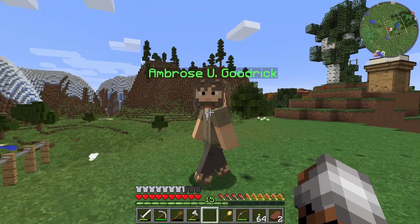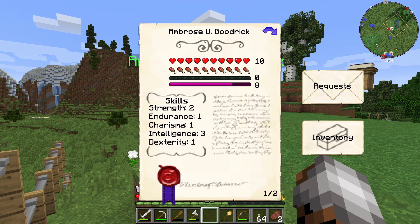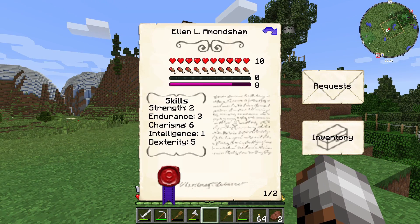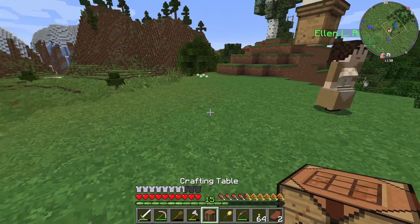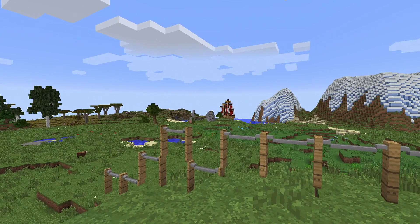We've got our first settler - Ambrose! It's so nice to meet you, my name is Sir Edward. We'll get you a job as soon as possible, and a house to live in and some food. Ambrose looks well fed - two strength and endurance, one charisma, intelligence, and dexterity. We have another one - Ellen! You seem to have a little bit more skill, so we'll probably end up making you the builder. Thank you everyone for tuning in - this episode we got to adventure, figured out our farm situation, and planted our town hall.